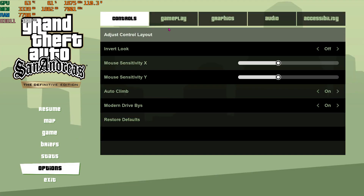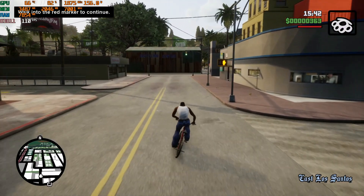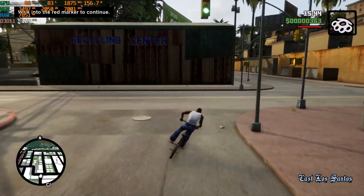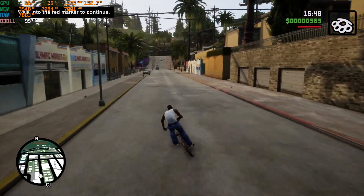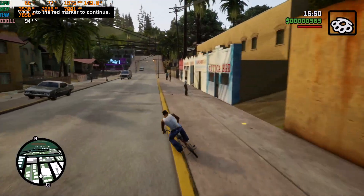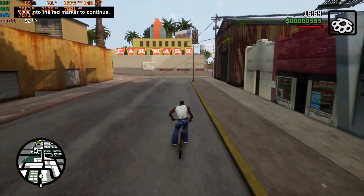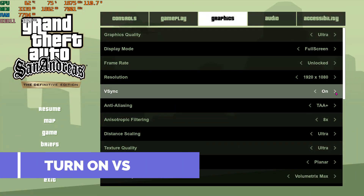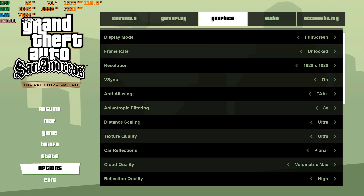First things first, open up your settings and locate the graphics tab. There are a few changes you need to make — I won't tell you to set everything to low, as that will minimize the fun of the game. I have found settings that will give you an instant FPS boost while keeping everything on the highest settings. First, turn on vSync. For some reason in the GTA Trilogy series, turning on vSync will actually give you better FPS.